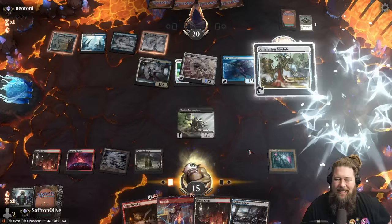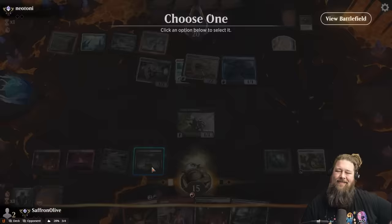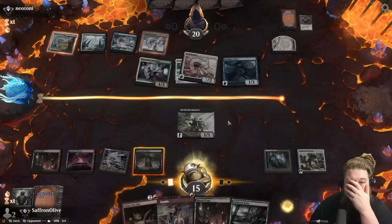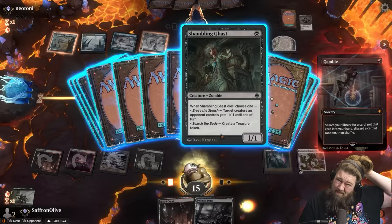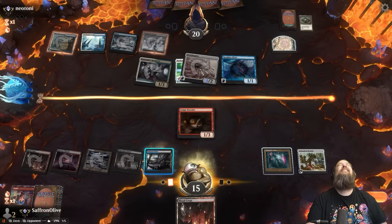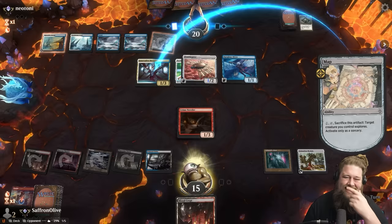We need to play our stuff first because we don't want to discard it to Gamble. Sacking the Bowmaster is painful but our opponent is mostly tapped down — this is a pretty good time to go for it. Play the Crime Novelist. Now we Gamble: 67% we win the game, 33% we lose the game. Shambling Ghast! And... we discarded the Shambling Ghast. That is so Gamble. I've had that happen so many times. We had all the combo pieces set up — we just did not have the first artifact to sack to start the loop.